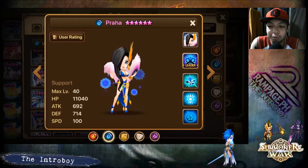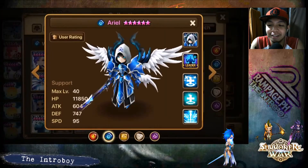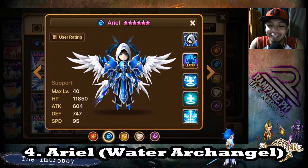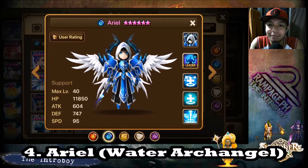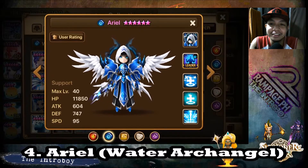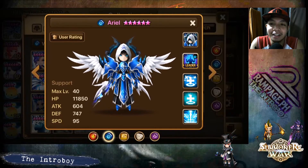Okay, moving on to number four — a monster I personally have — it's going to be Ariel, the water Archangel.